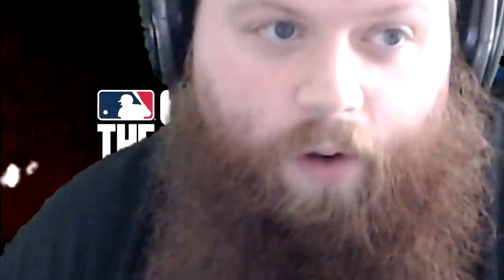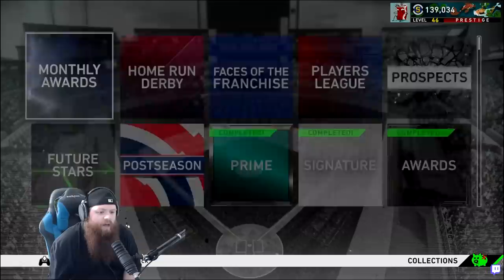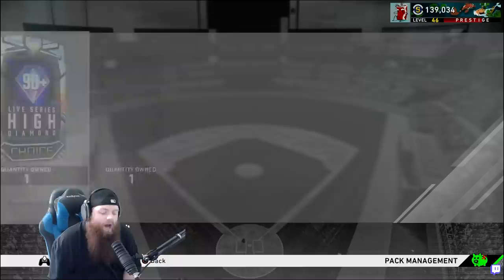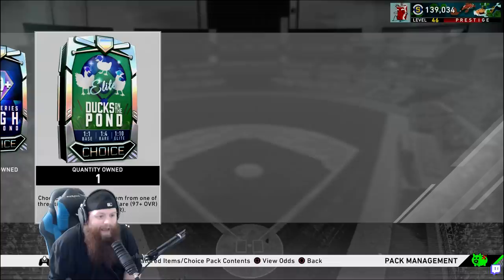One thing I want to show you real quick — if you get these Player of the Month cards, they're free so why not grind them? If you come over to the Monthly Award tab, you'll notice that if you collect four of them you get a Duck on the Pond Elite pack. I have high hopes for what this could be because that could be Chapman, which I desperately want. I'm saving the high series pack for the next video, but I want to open this Elite Duck on the Pond pack so you can see what you get.